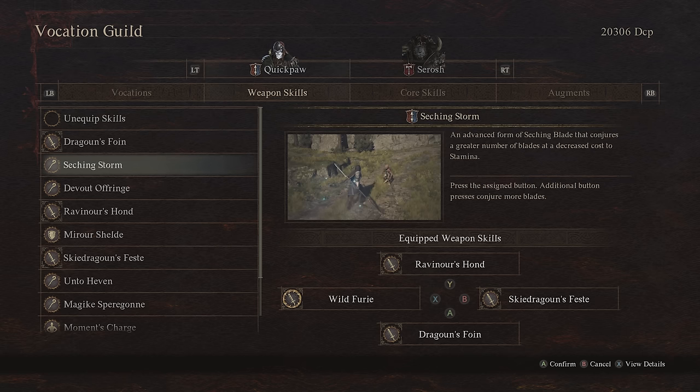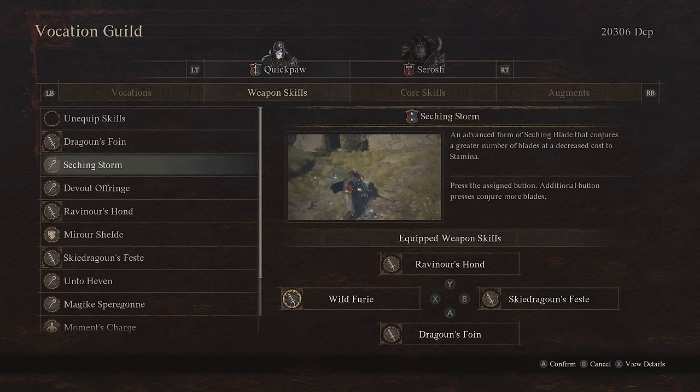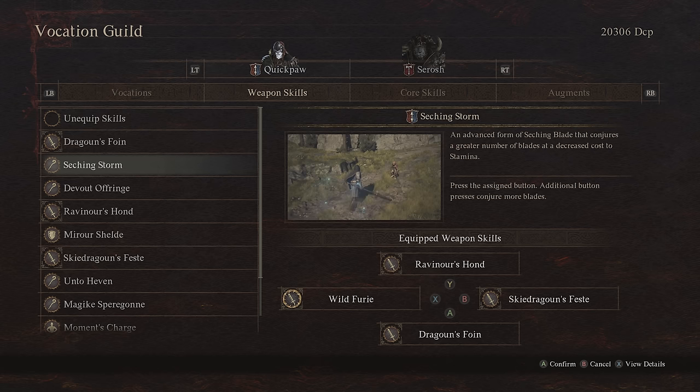Sieging Storm, I am not a fan of at all. This is like nice extra DPS — you're just tossing this out while you're fighting — but in terms of the other abilities you have available, this does not take a slot. There's way, way better stuff.